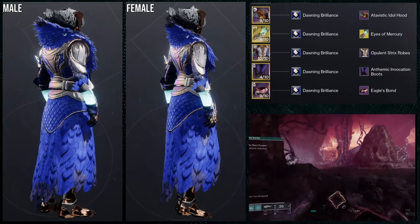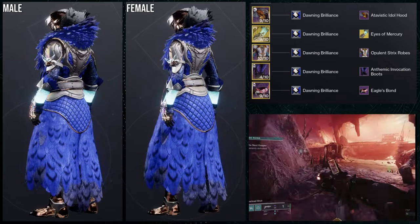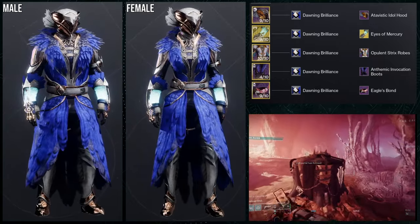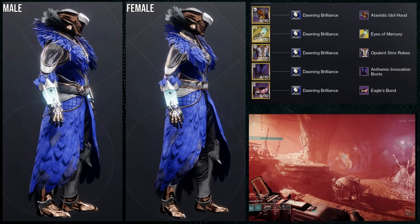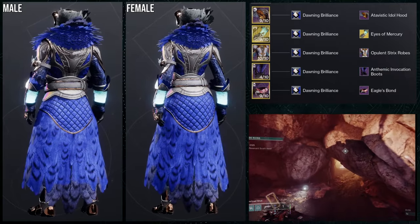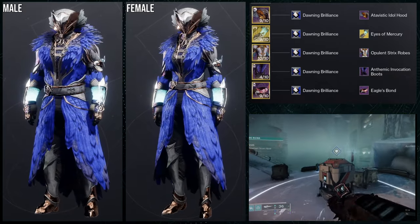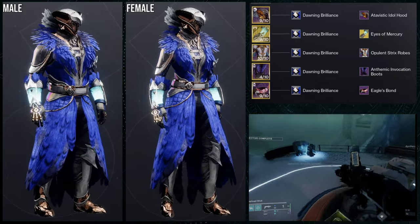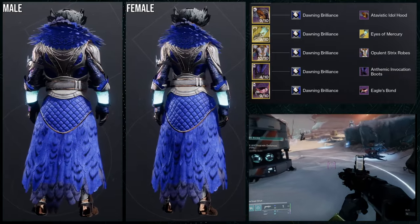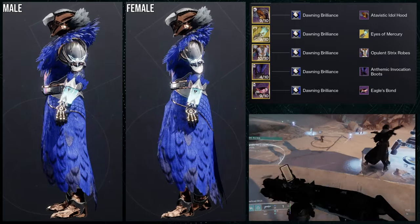There are so many shaders you could use for this — the only thing I'd say is make sure you get a glow that has blue to complement the Eyes of Mercury ornament, otherwise it'll look weird. My fiancée actually chose the shader — I asked her which one and she picked it, so I went with it. The Atavastic Idol Hood also goes really well with the Anthemic Invocation Boots, which have matching off-colors and main colors.